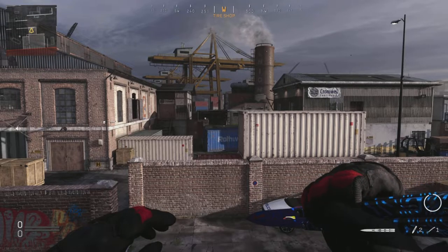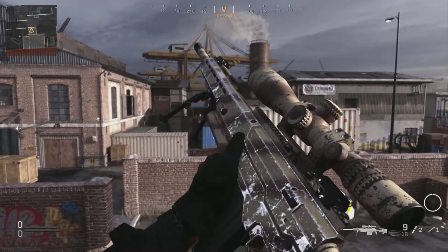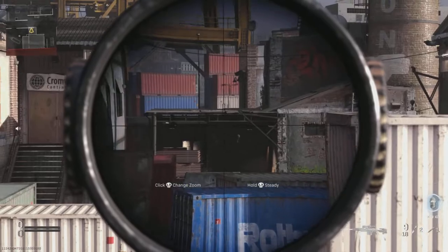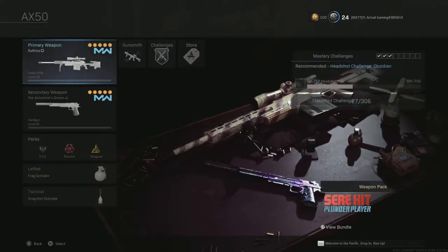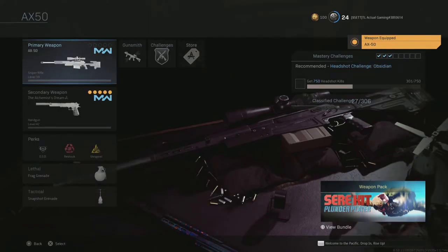What's going on everybody, this is TL Actual. I'm going to show you guys how to get the Ballista in Modern Warfare 2019. Let me go ahead and show you how to build this bad boy — it's about as close as you can get to it. There are a couple of things that you're going to need to build this Ballista, so we're going to start fresh and grab the AX-50.